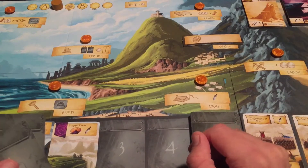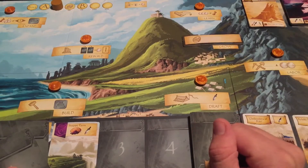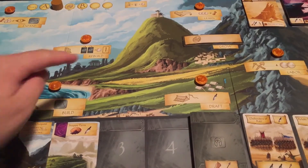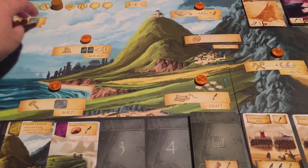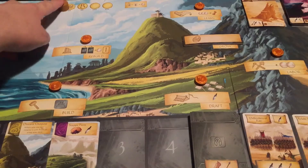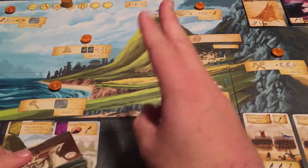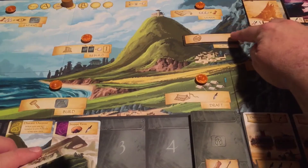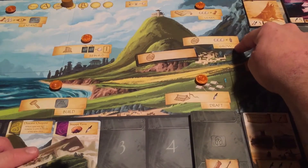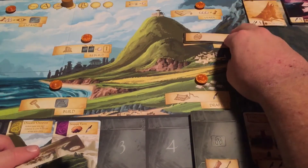As you play the game, certain titans will be attacking your town. One of the things that will happen before we continue on with Rebuild — once you reach the third round, two new things will happen. When you reach the third round, this location here known as Grow, which is another worker placement spot, is now going to be accessible. We'll talk about that shortly. Another thing that will happen is the level two titans are going to start attacking you.